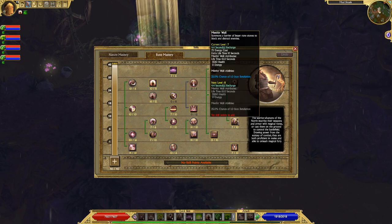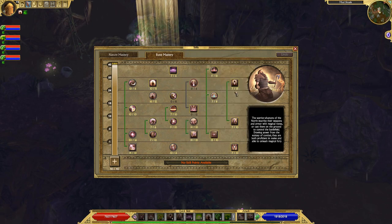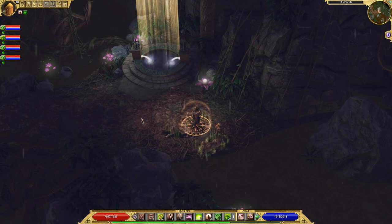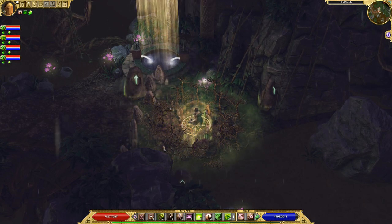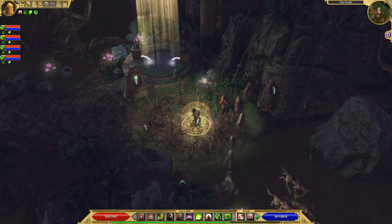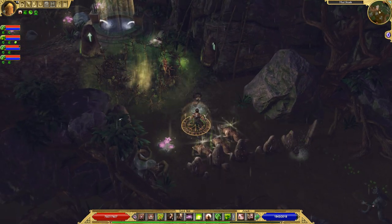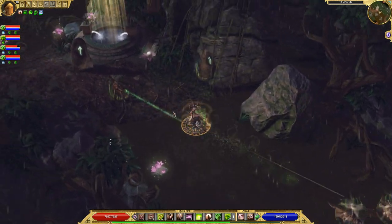Menhir Wall — I personally don't like it too much, but I do somewhat like Guardian Stones, the next ability up the chain. It's up to you if you'd like to use both — they do not share cooldowns, so you can drop Menhir Wall and Guardian Stones at the same time. You can only have one Menhir Wall down at a time, but it acts as a little barrier to protect yourself and stop enemies from closing the gap on you.